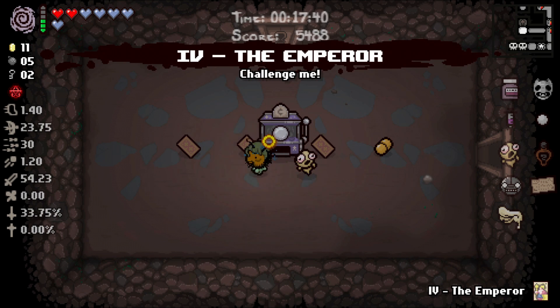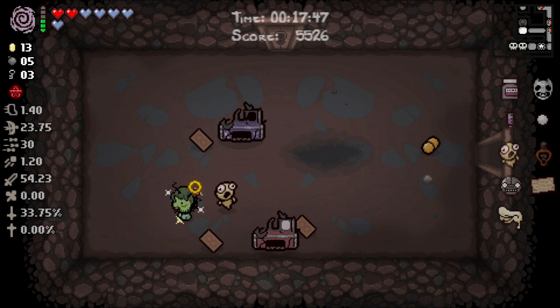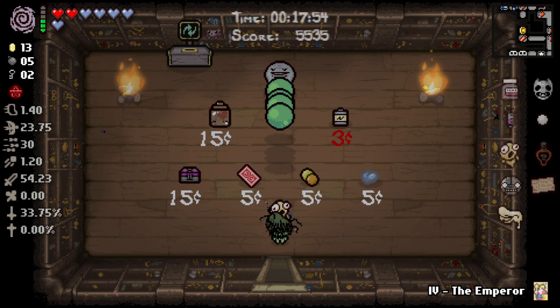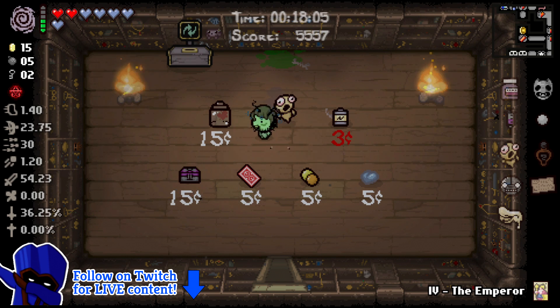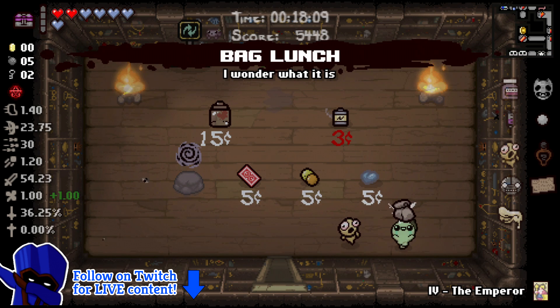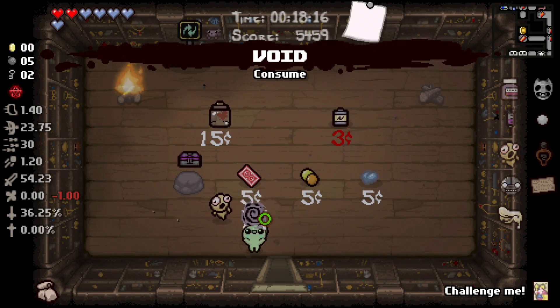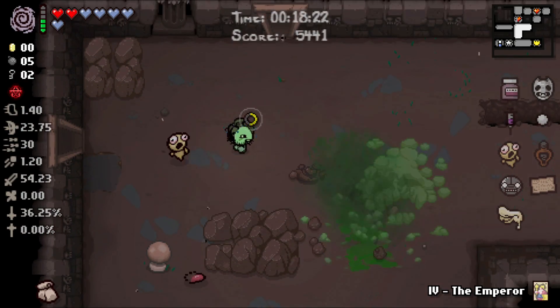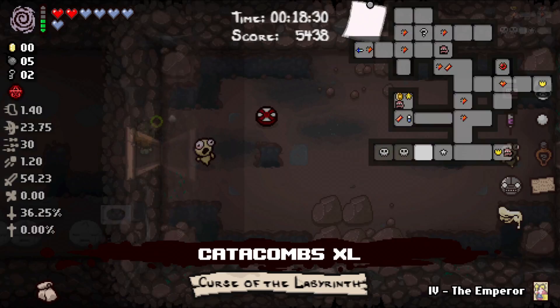Look at this room, dude — Wheel of Fortune, Emperor, High Priestess, High Priestess. Wheel of Fortune — Bomb. Thanks for the staff. Emperor — yes, come in here. I forgot about reroll shops, dude! I forgot about reroll shops — it's such a good thing to have. It's stupidly overpowered and a little unfair, but it's such a good thing to have. Let's take Mom's Box and pop it — it's Bag Lunch.